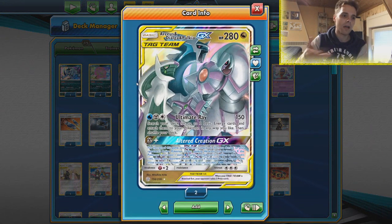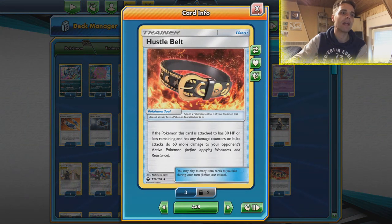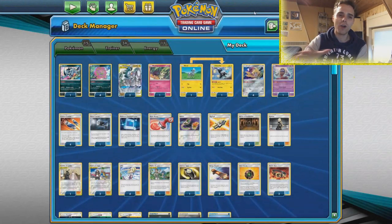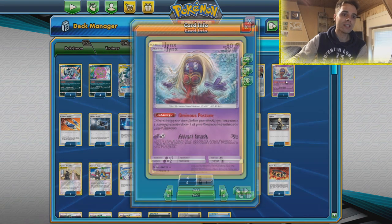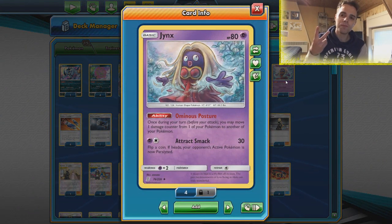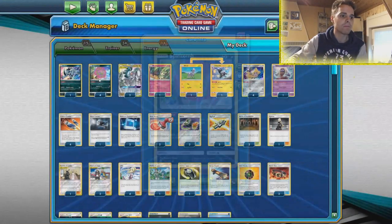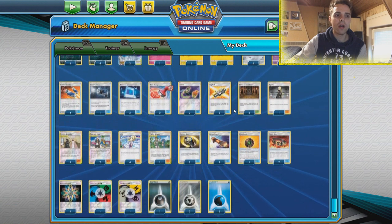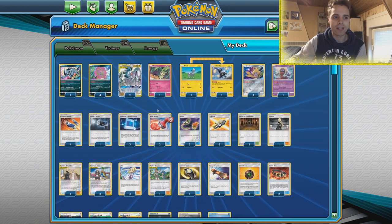Due to the high count of Guzma and Hala, getting tool cards out is very easy. We have Counter Gain if we're behind, a skateboard for our Jirachi engine, and even Giant Bomb that can explode on the opponent if they attack with 180 or more damage — like an Ultimate Ray after Altered Creation if the opponent is also playing ADP. Hustle Belt is mainly used for Spiritomb. For tech cards we have Absol to slow the opponent down if they run a Jirachi engine, and Subzero Slasher for control variants. We'll see how it goes.